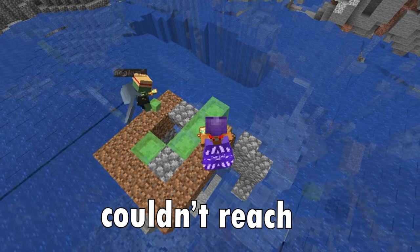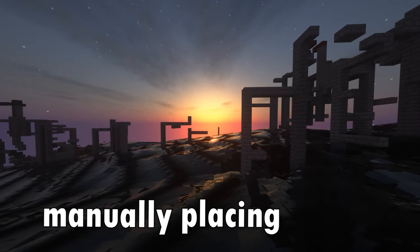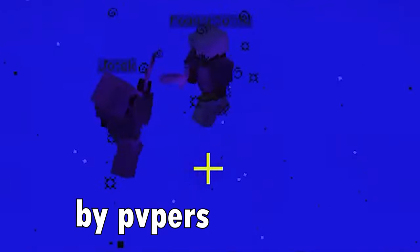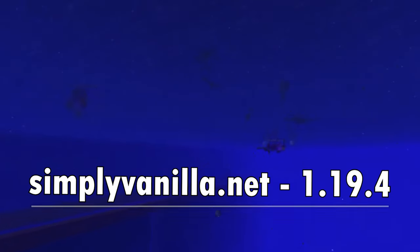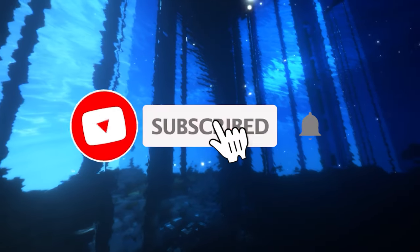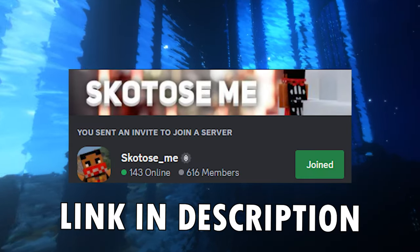In places where flying machines couldn't reach they had to switch to manually placing blocks over the water — all this while being attacked by PvPers at spawn on an active anarchy server. Watch the video till the end to hear the entire story.